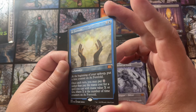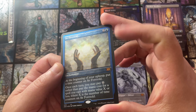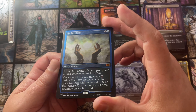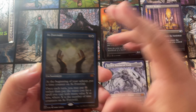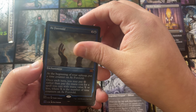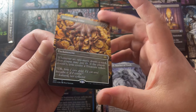As Foretold — hitting another mythic, winner winner chicken dinner! The etched foil. I do foresee this going up — the etched foils are exclusive to collector booster boxes and since the etched foiling has been done so well this time around, I think Wizards has actually perfected the etched foiling process. I think these will be very good long-term gainers as people pick them up and realize how good the etched foiling is.